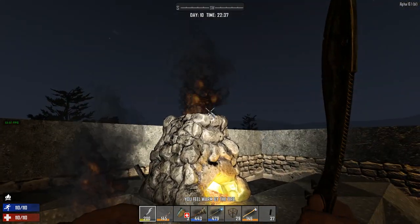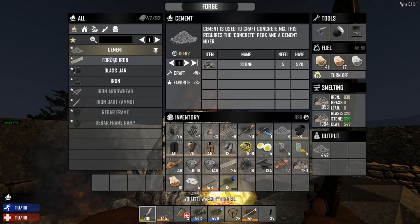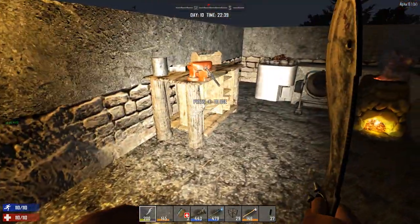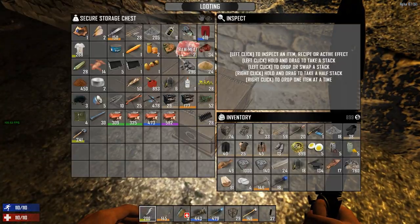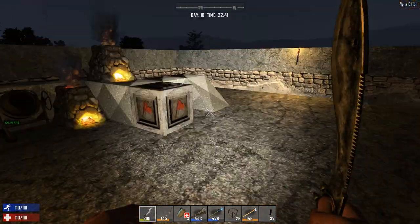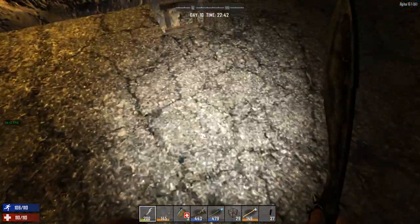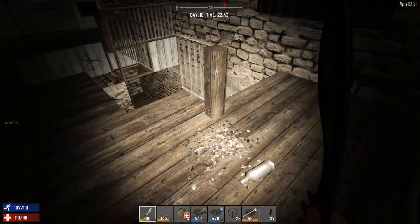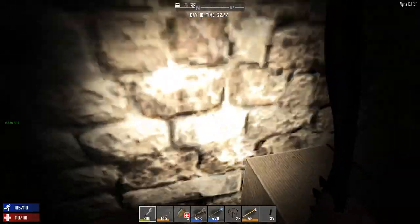Right here I'm cooking a bunch of raw iron and a bunch of stone for cement. I'll also have to go for sand at some point. Quick look at the chests, and we're going to do some nighttime building while we wait for morning. How does that sound? That sounds good.